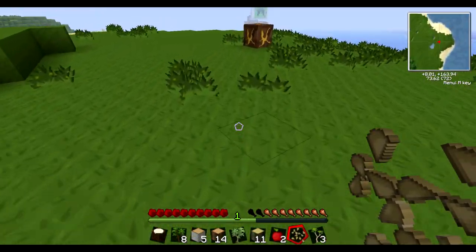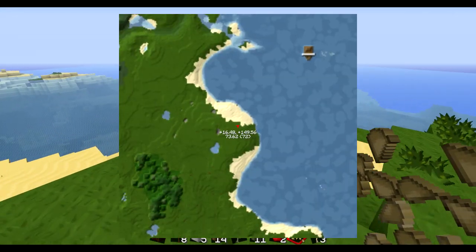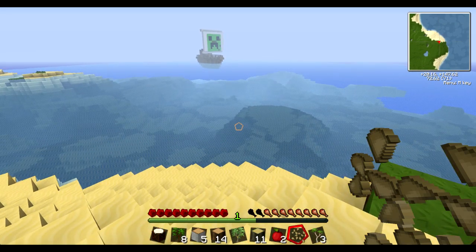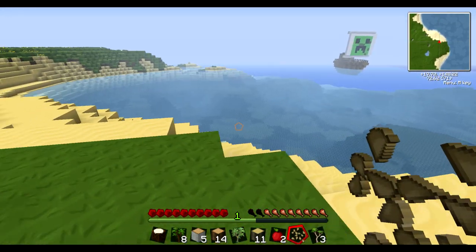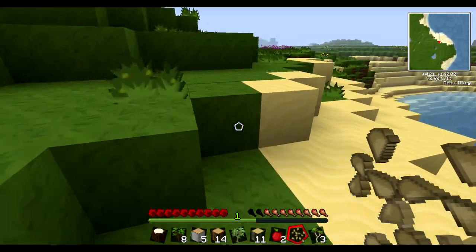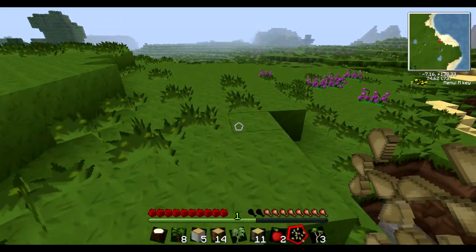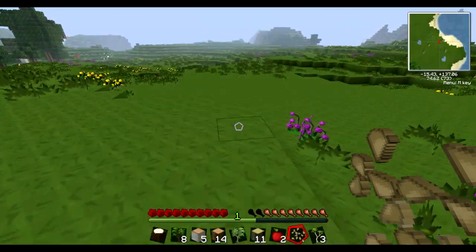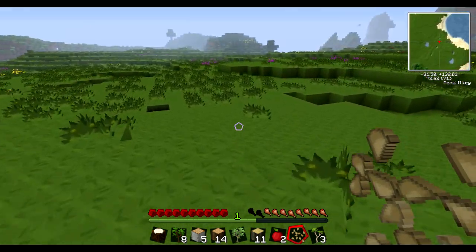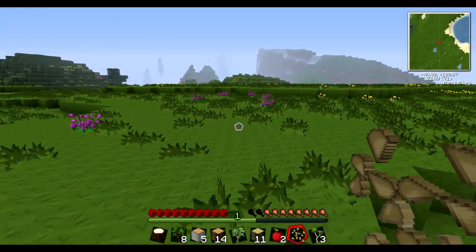What the hell is this? Better Dungeons — that is so cool! A random boat in the middle of the ocean with a creeper face on it. That's some wool at least, but I got what I need. I think we're going to build base around here — this is a nice little area. I don't think I would want to go anywhere else, to be honest.